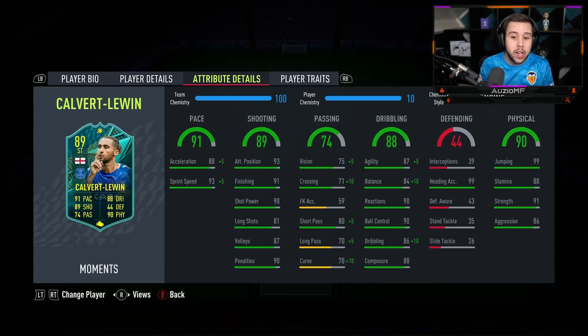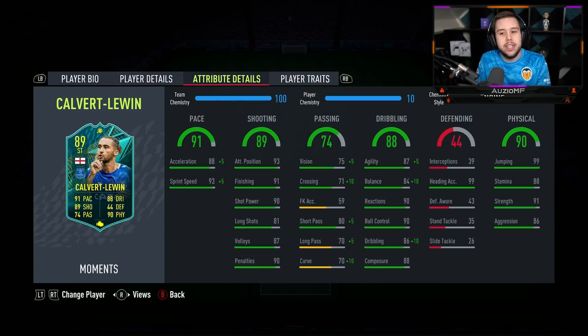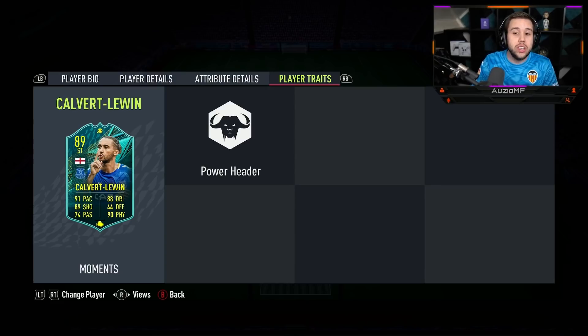The engine chem style has given this guy 93 acceleration with 98 sprint speed, so he's still going to be a very fast striker. Shooting stats — we haven't touched them with a chem style at all. He's got 93 attacking positioning with 91 finishing, 90 shot power, 81 long shots, 87 volleys with 90 penalties as well. Would have liked the long shots to be slightly higher, but it is what it is. He doesn't have any shooting traits, but he does have the power header trait.